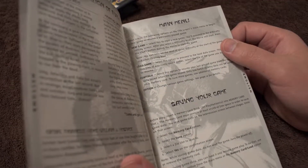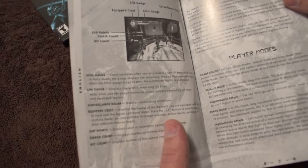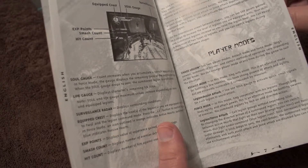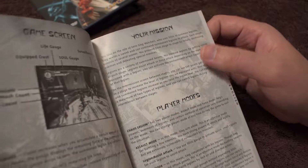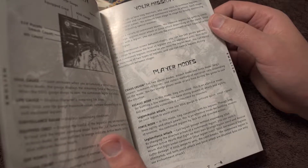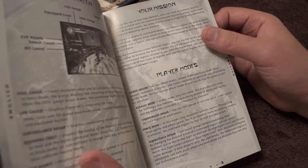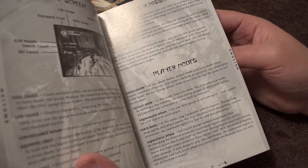Here's the main menu, saving your game, here's the game screen. You can see the brief description of what each thing does. Your mission, player modes. I guess in this game you have two modes. One is like a solo mode where you just play as yourself but you're stronger, or force mode where you can summon legions — which are like the summons in this game — but you're weaker, so that's the trade-off.